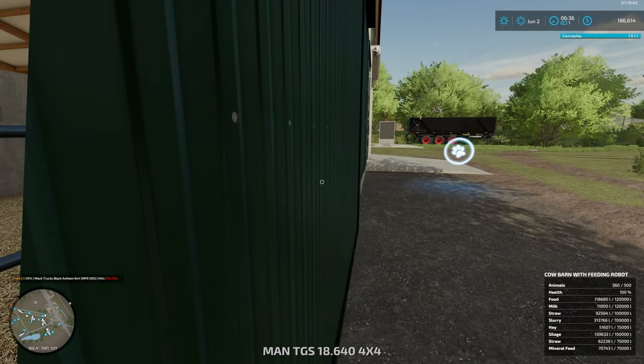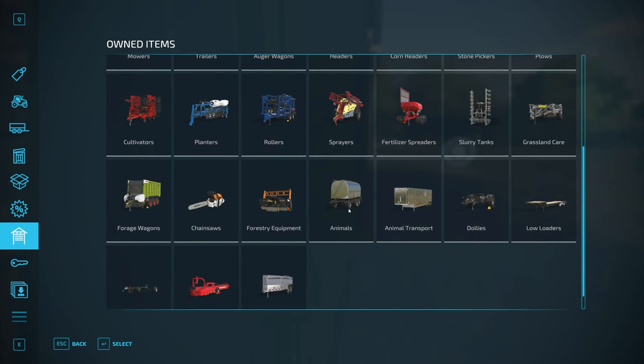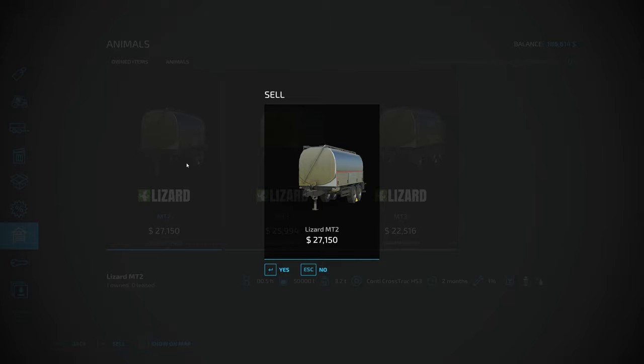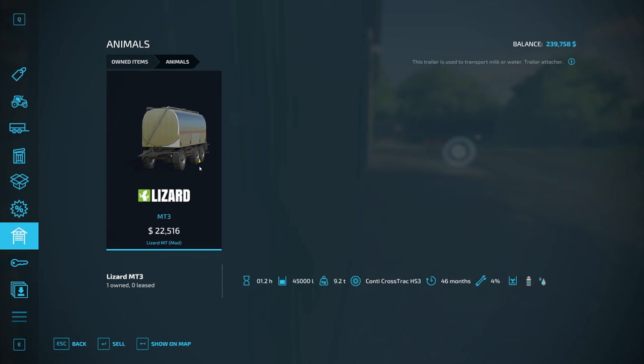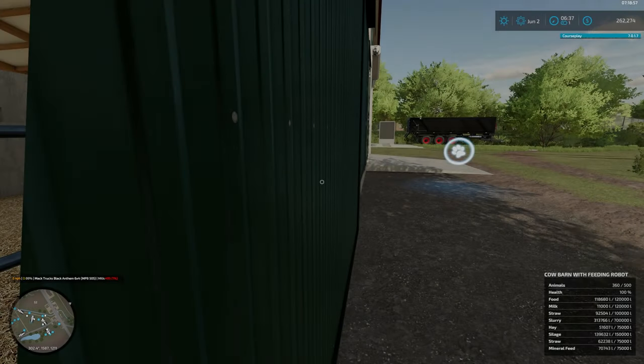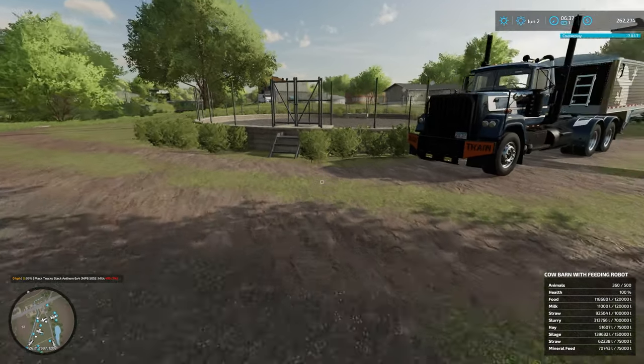That gets us some cash back — $126,000 back there. We've got the shop bug, but that's fine. Going back in to the animals section — oh, I've got three of these; there's one I don't use. There we go — that gives us a bit of money again. $262,000 left. Excellent.